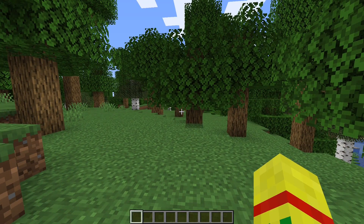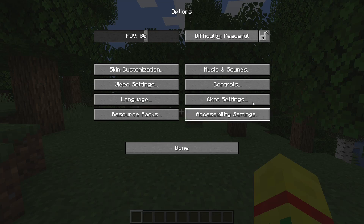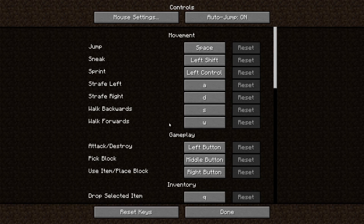What you're going to do is hit the escape key on your keyboard. Then click on options, and then click on controls right here. As you can see on the top right, there is something that says auto jump. And right now, if you are having this problem, it will say on.